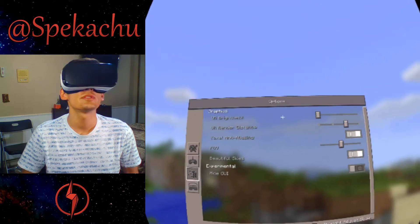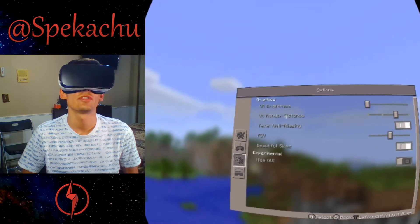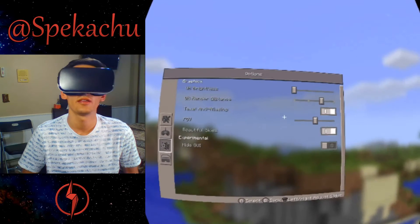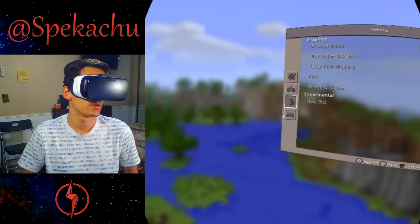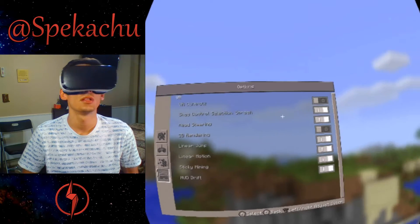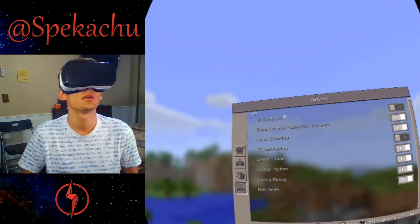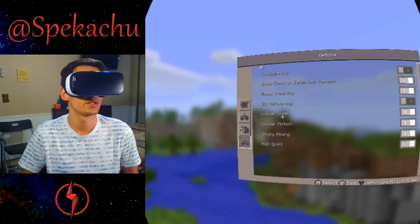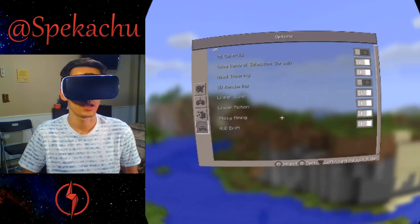These are the graphics options: VR brightness, VR render distance, texture anti-aliasing, field of view, beautiful skies, experimental high quality, and GUI. I'm leaving everything on the defaults. Then there are VR controls: show controls, selection screen, VR controls, head steering, 3D rendering, linear jump, linear motion, sticky mining, and HUD drift — all left on defaults.